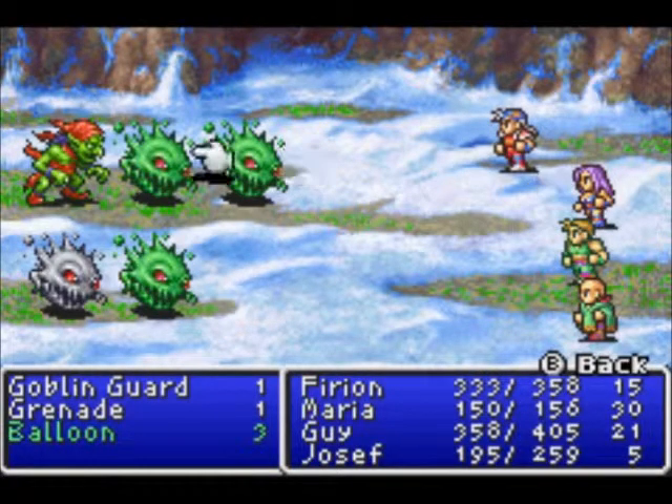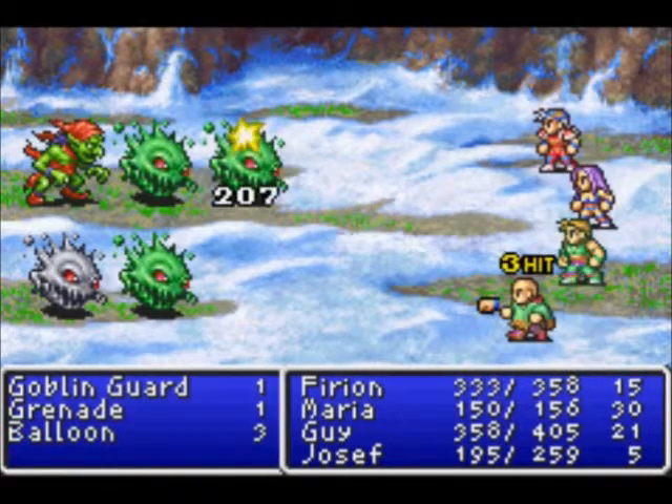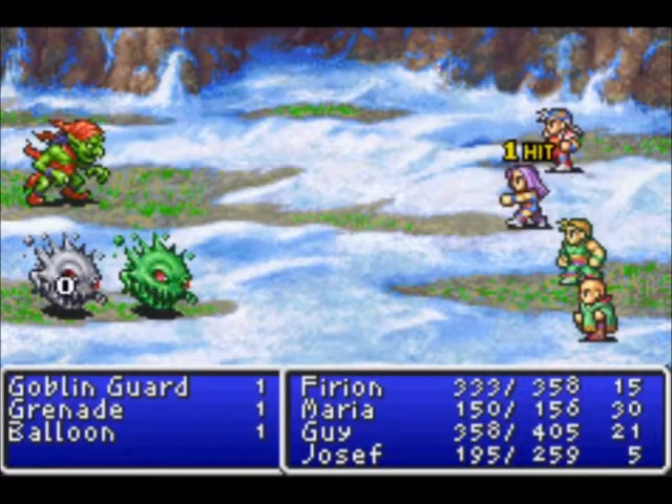So if I could figure out who I wanted to attack, that would be great. Something tells me I was having problems with my controller right there. I have no idea — that happens sometimes. But here we have new enemies.